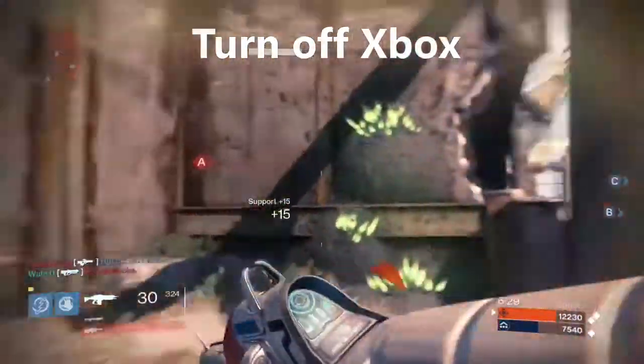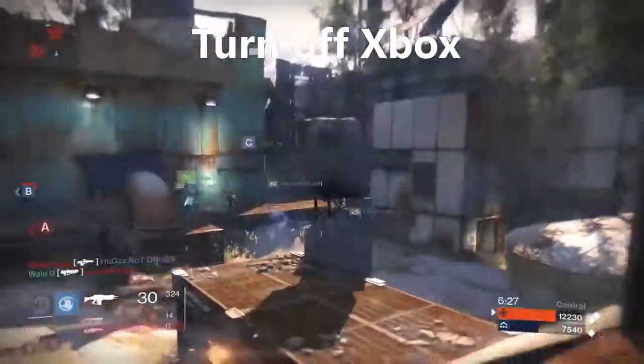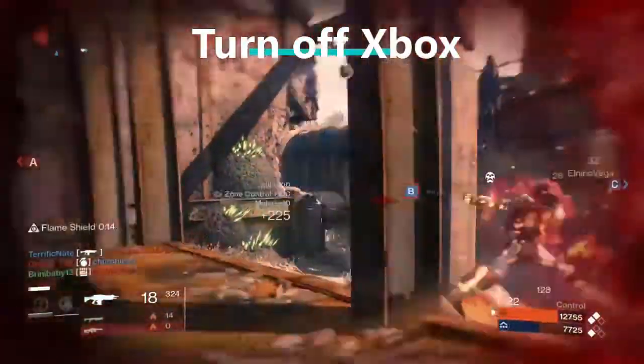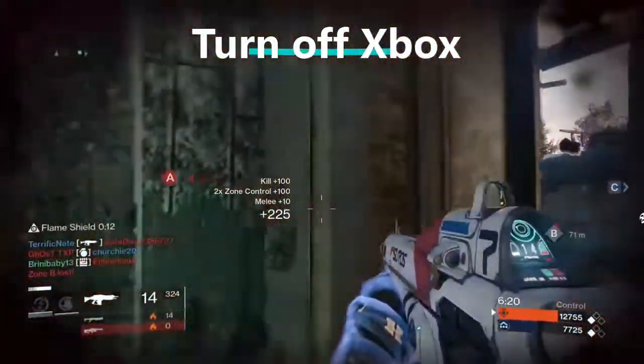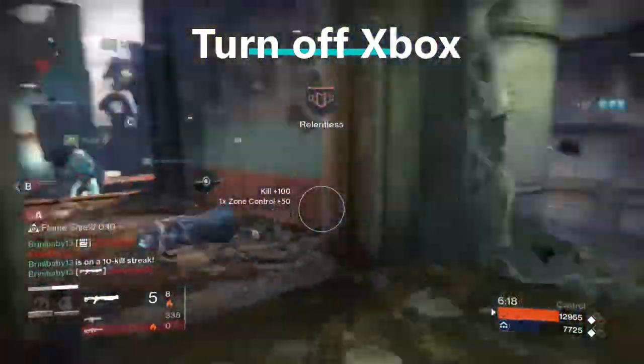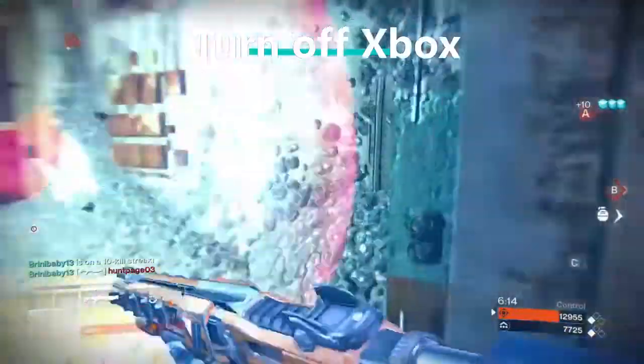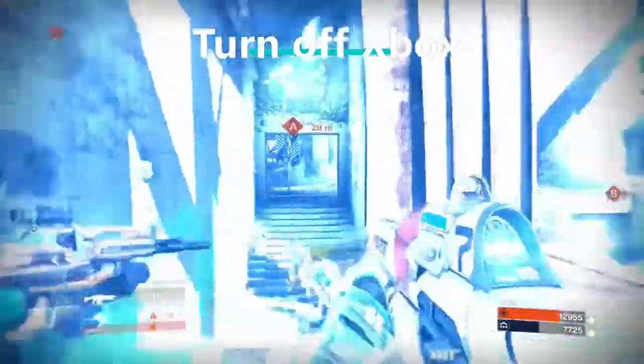Step three is to turn off your Xbox One console. To do this, go to your console and press the white home button, hold it for about eight seconds until your Xbox completely shuts off. What you're accomplishing right now is just giving your Xbox One console a hard reset.